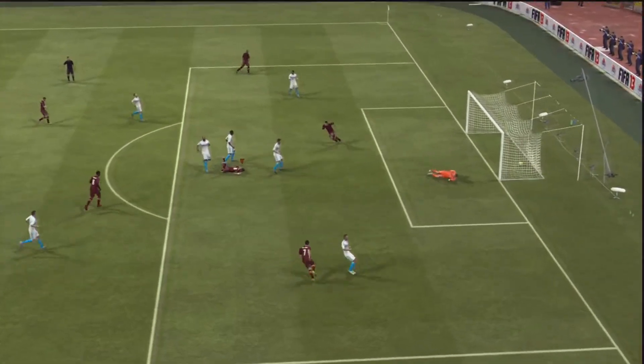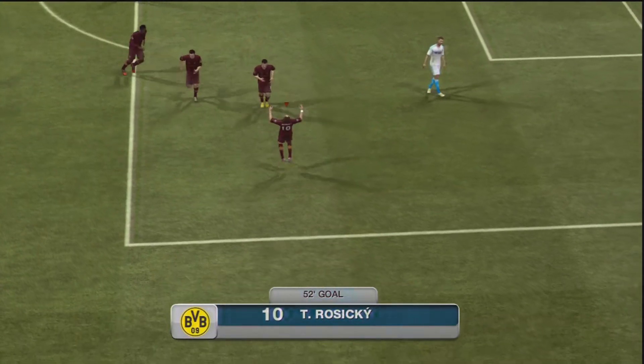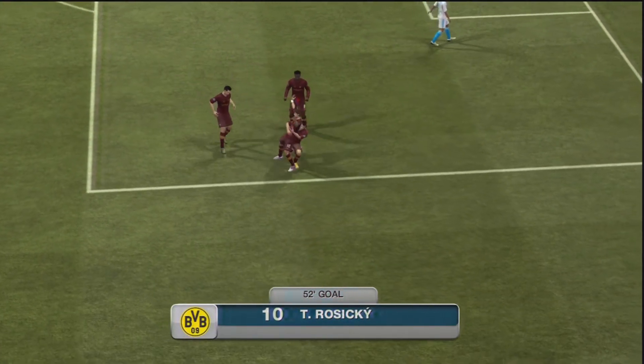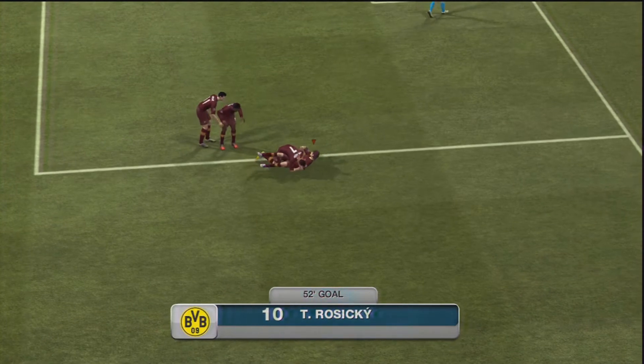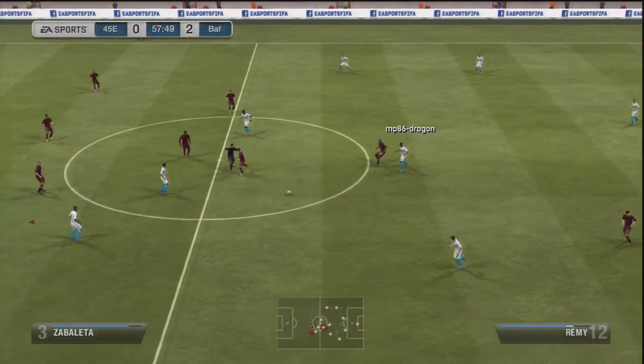Having that 4-3-1-2 means that even on a counter-attack with no other players getting forward, you're still going to have the two strikers and the centre-forward to capitalise. Rossiki playing in that centre-forward position, in for Cazorla who was rested, can just sweep in late, pick the ball up, and ping it into the top corner really well. It's a great formation.